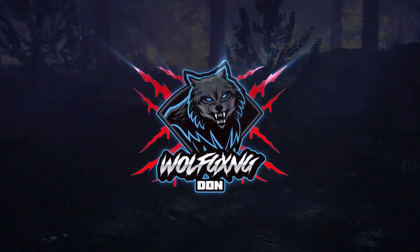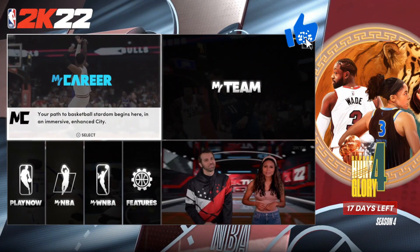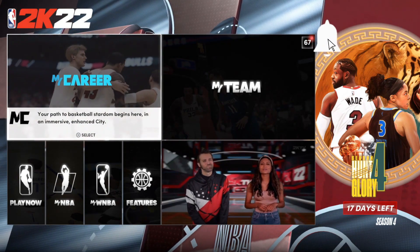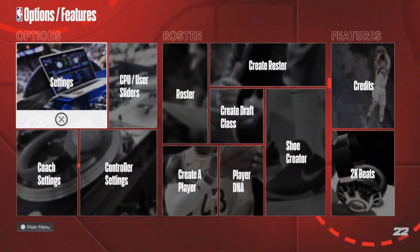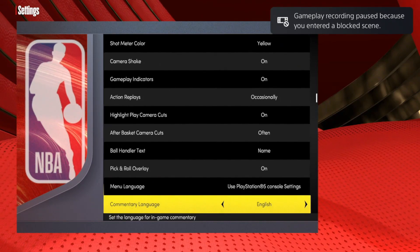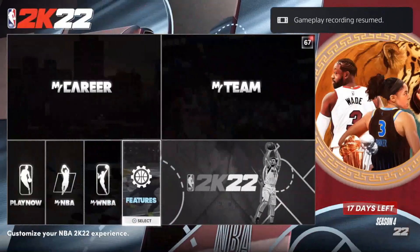Alright, so first things first, to go ahead and set up the actual build, you do have to be in the main menu. We're going to go to settings because we need to change to the metric system versus the Imperial system — pretty much the same setup for all the glitches. So we're going to go ahead and go into the metric system so we can get started with the glitch.